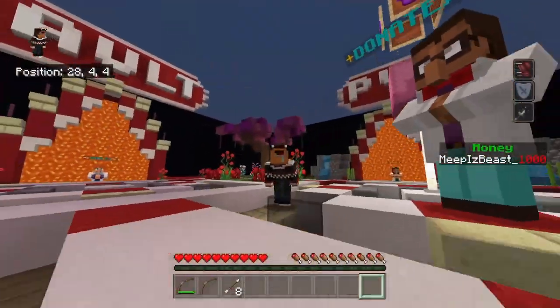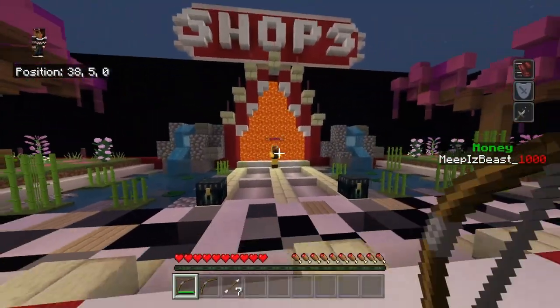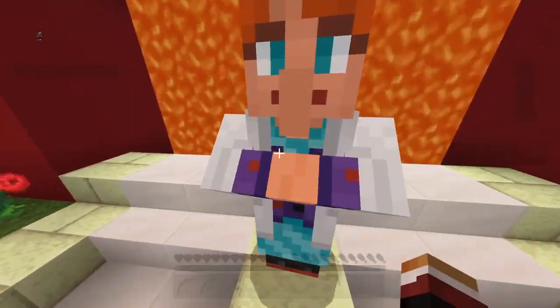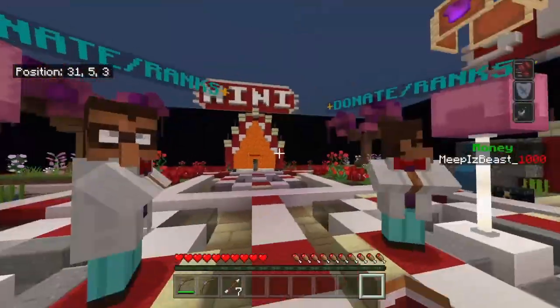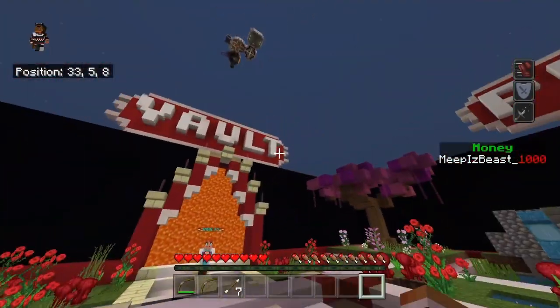So yeah, that was the shops area — pretty sick. The kits, donate slash rank, sell sugar, and the vaults area are all in the shop. I'm also thinking about adding plots to this world so you guys can build your own houses and stuff.